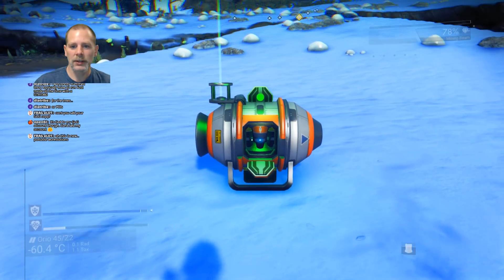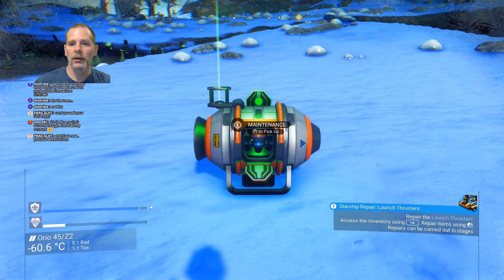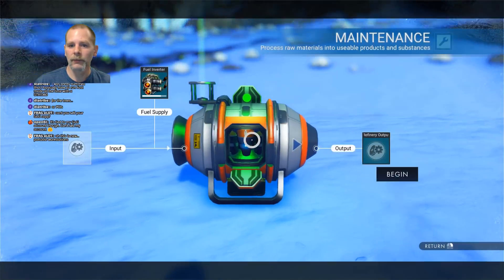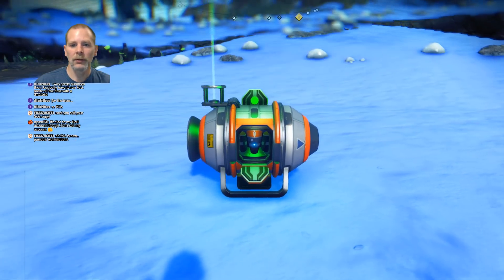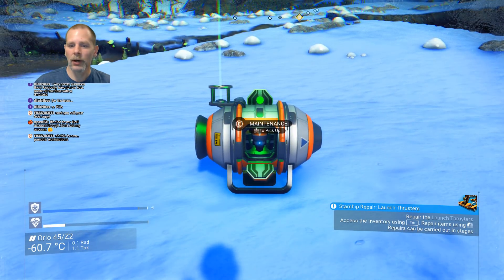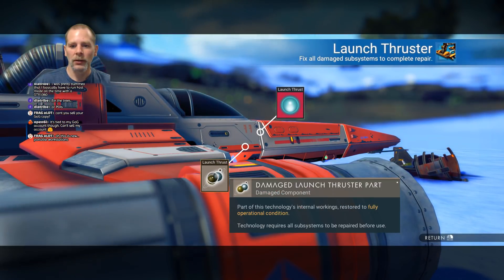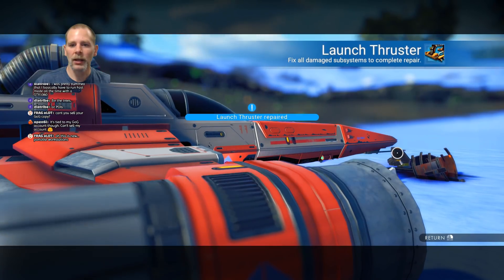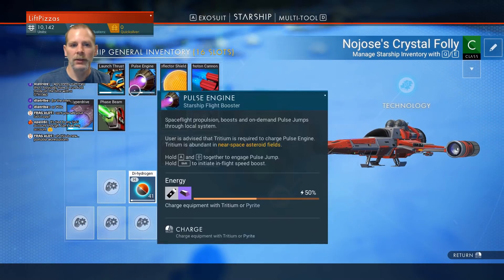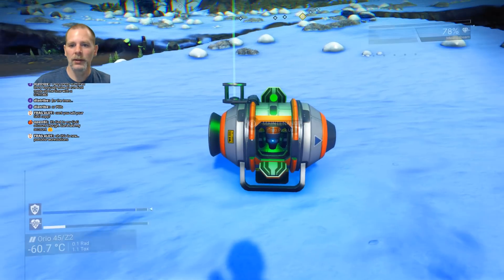And then we're going to pick this thing up. How do you pick it up again? I think it's E? It's the middle mouse button. Okay. So let's repair our thrusters, make sure we can do that. Yay. We've got our launch thruster, we've got a pulse engine. So I think we can take off now.